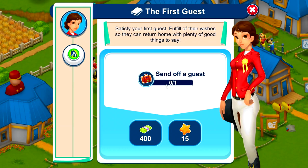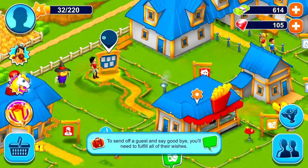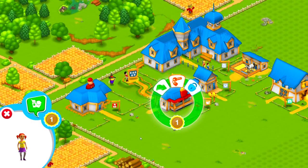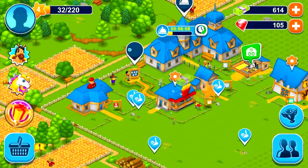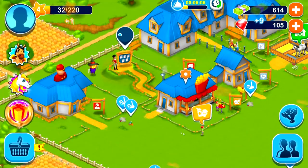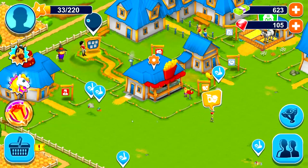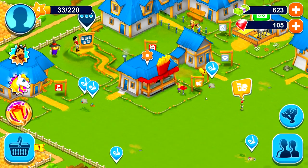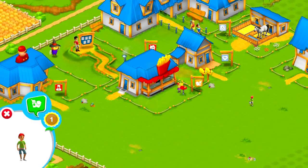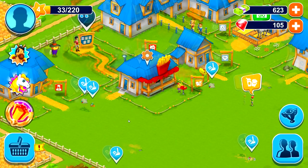You'll need to fulfill all their wishes to send a guest home happy. She wants to eat, so we're going to drag and drop her to the snack shack. We got some money and a little more XP. He wants to eat now too. It literally just appears to be food — there's nothing else that person wants.